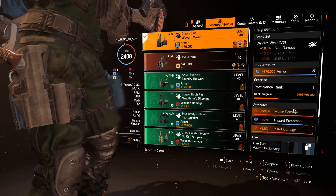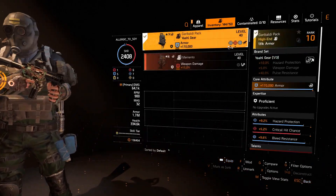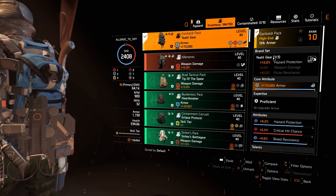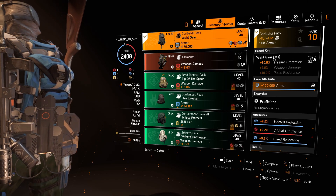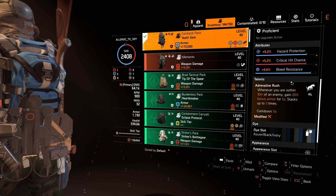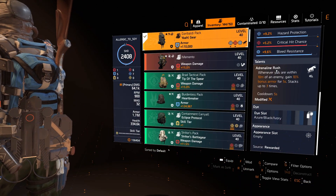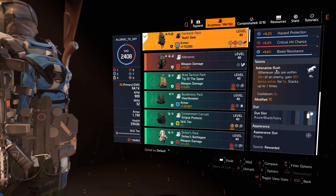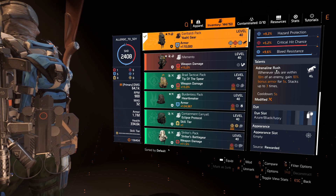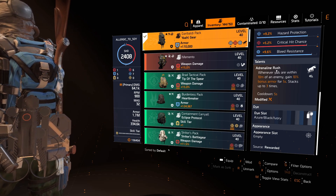The holster is the Claws Out with hazard protection and that melee damage with a blue roll. The backpack provides extra hazard protection to be immune to bleed and to mitigate status effects - there are lots of status effects in the game right now. I've got crit chance with a bleed resistance modification on the backpack. I'm using Adrenaline Rush as the backpack talent - it gives 10% bonus armor in PVP for five seconds, and up against multiple agents up to 30% bonus armor. Very good for survival.